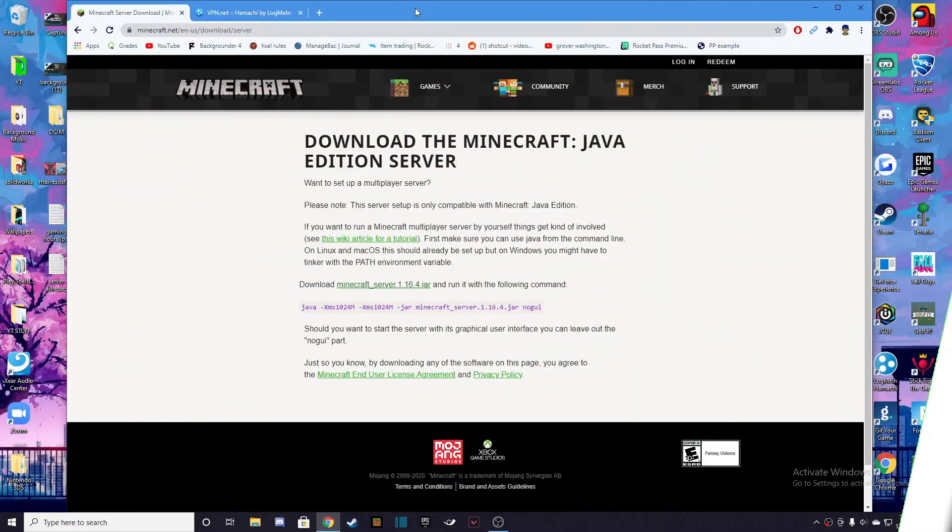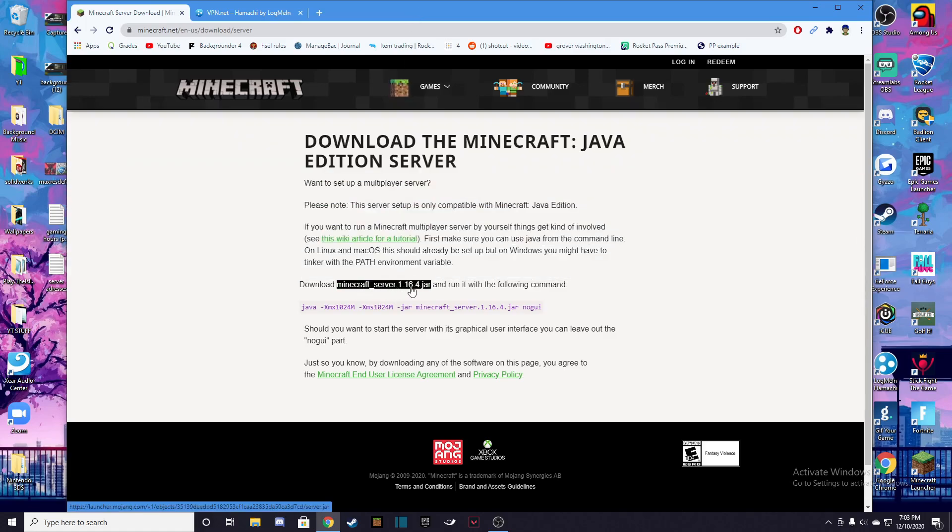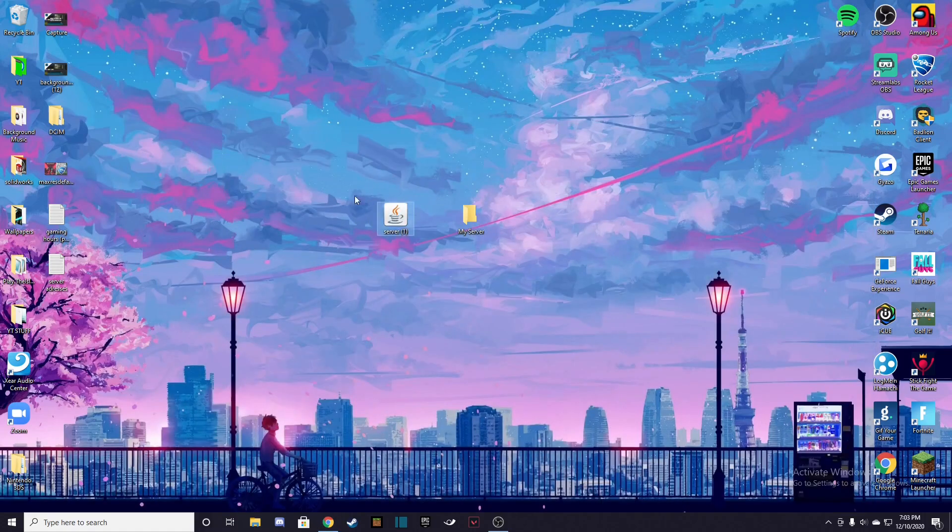First thing you're going to do is head to this site, which will be linked in the description, and you're going to want to hit the first Minecraft server 1.16.4 jar. It's going to download and it's going to say this is harmful — you're going to hit keep, and then you just drag it to your desktop. I already have it out here, and it has a little one next to it because I already have a server, but you're just going to have another folder right next to it.